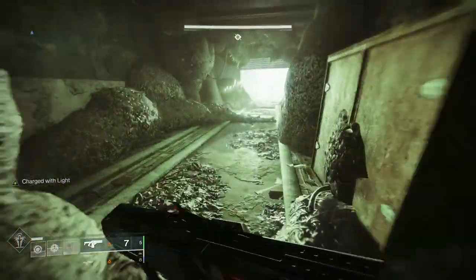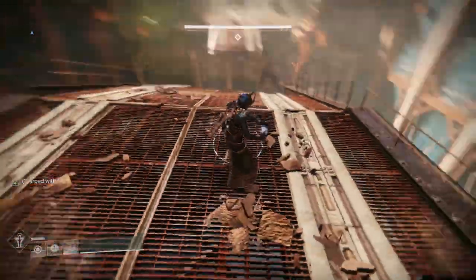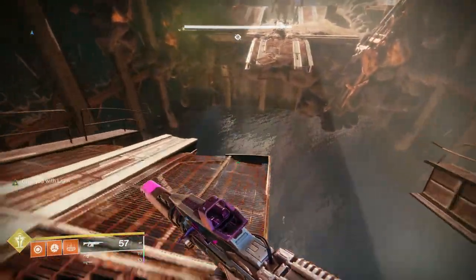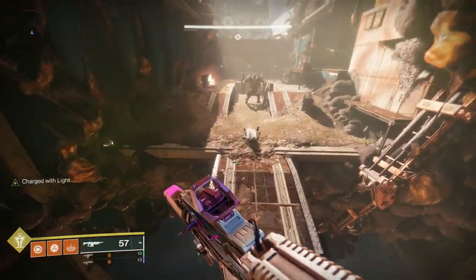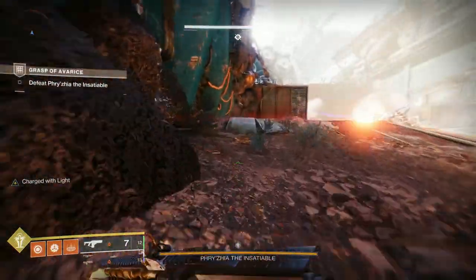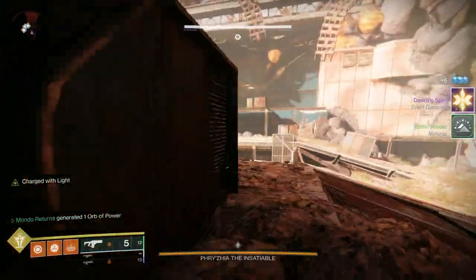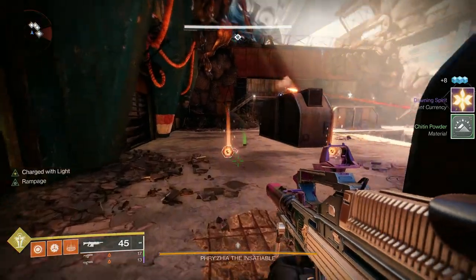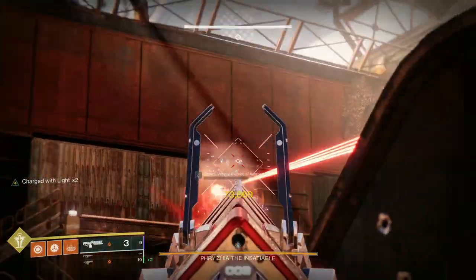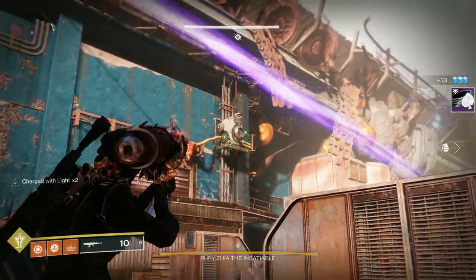That section is pretty straightforward - just shoot what's in front of you and move forward without putting yourself in danger. Now we're at the first boss encounter. This is the first of four encounters. The idea here is you have to produce exotic engrams and deposit them in a crystal. You need to deposit 25 engrams to start DPS on the ogre.